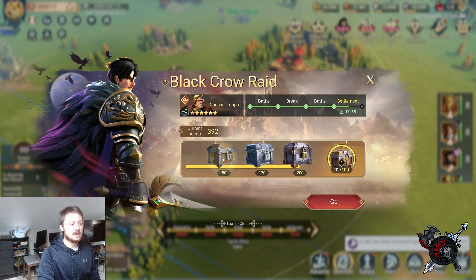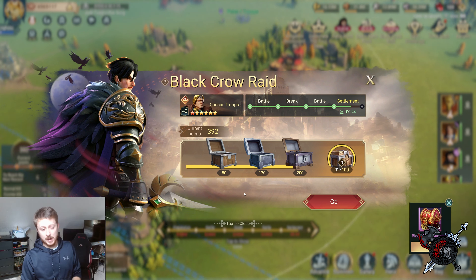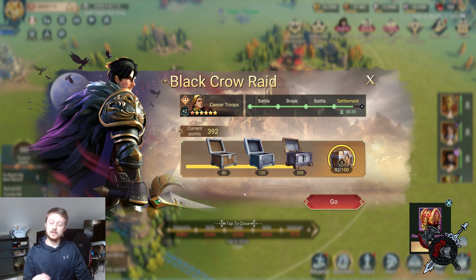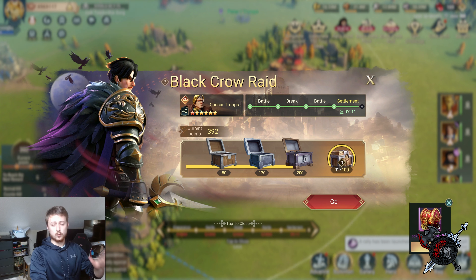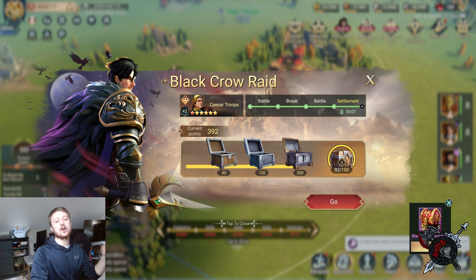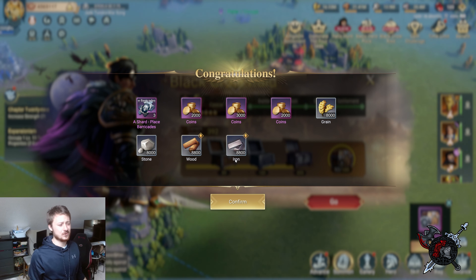We only ended up with 392 points total - it started to slow down. So really, if you're looking at the points, it's not about how many teams you use. It's only worth sending one team for the Black Crow raid points. But if you're going for the trade event, bring every team and just start claiming them. If you have an area to yourself, send all five teams and run around taking all of them.